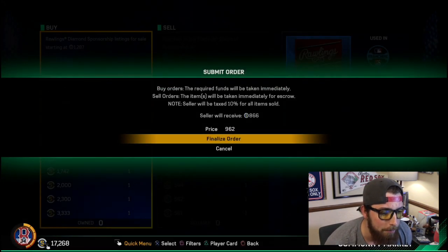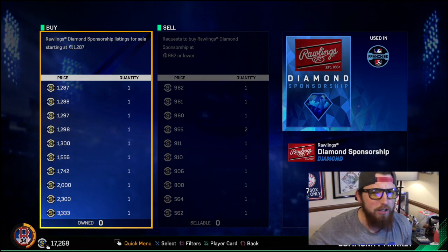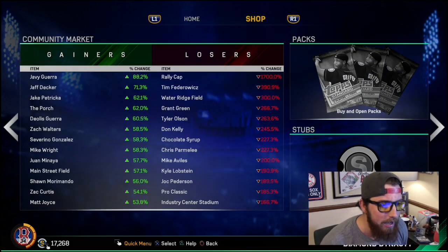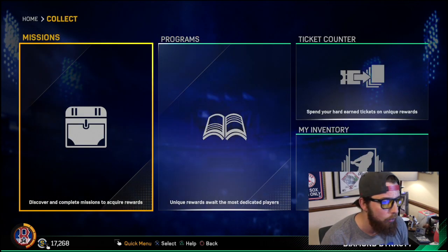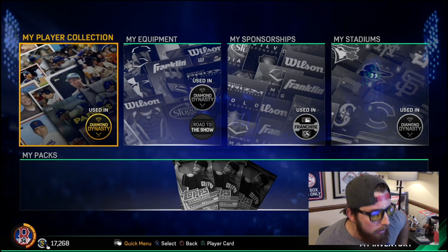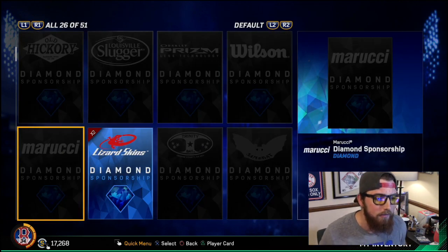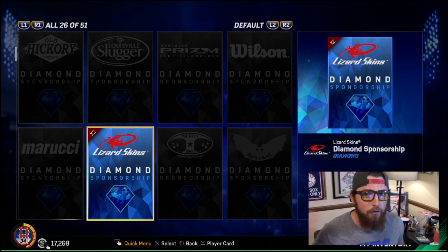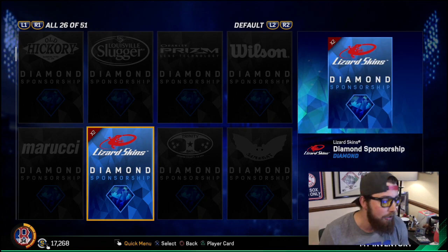You just do this with a bunch of stuff. This isn't going to make you rich quick or anything like that, but it is a completely risk-free way to make stubs. Let me go to my inventory and show you how much stubs I made. I pretty much just do sponsorships because that's by far the easiest, and a lot of these people will sell them for cheaper than 1,000 — I don't think they know you can actually quick-sell them for 1,000. So they're losing stubs, but hey, I'm not going to be complaining.